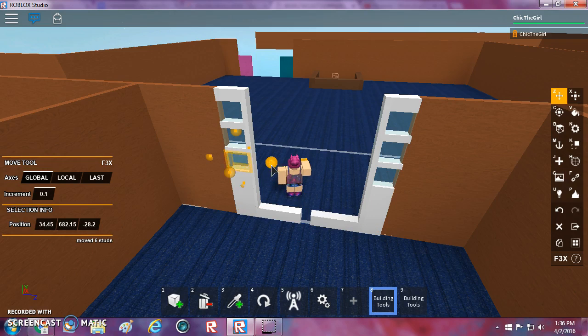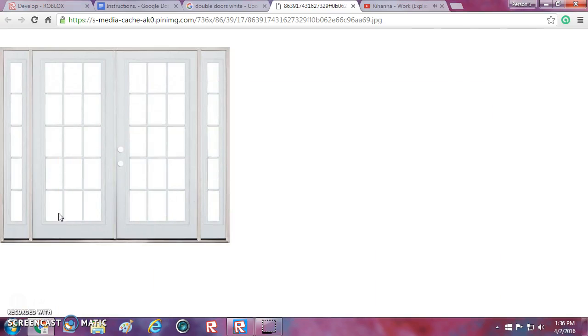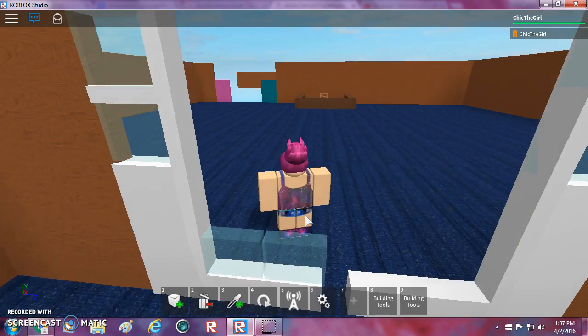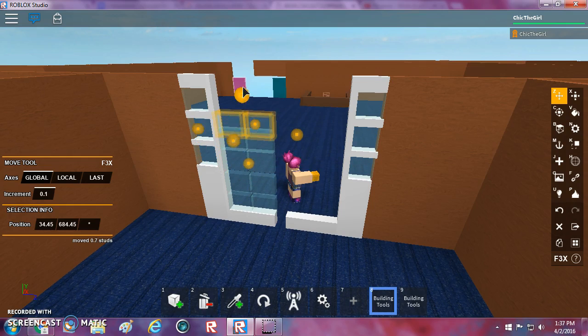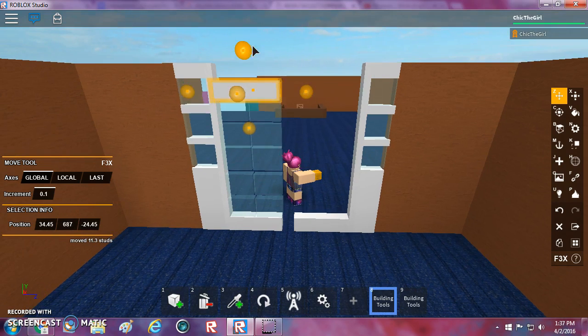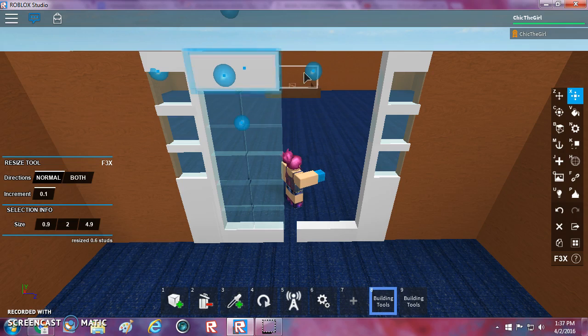Now let me do the window part on the doors. I'm just going to do two windows in between because if there were three it would be kind of small. I'll copy that — actually, I'm going to delete those and copy this one instead. There we go. Now I'm just going to size it down and copy it for the same thing on the other side.